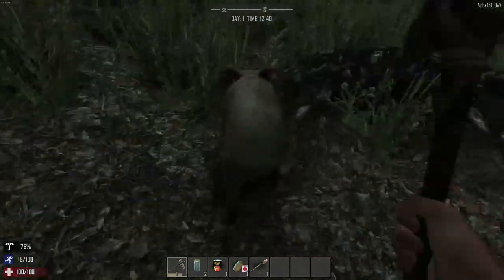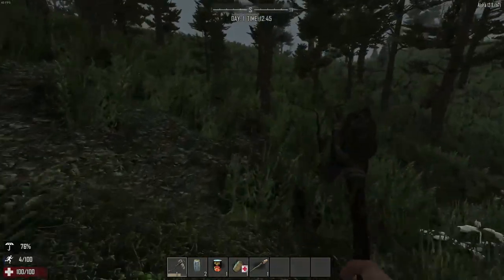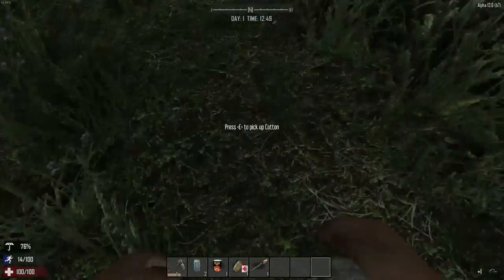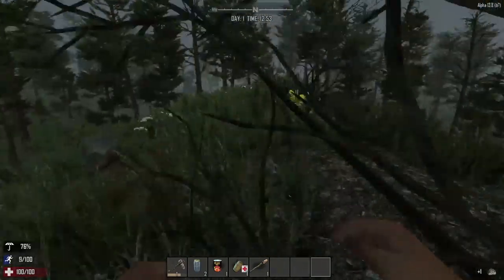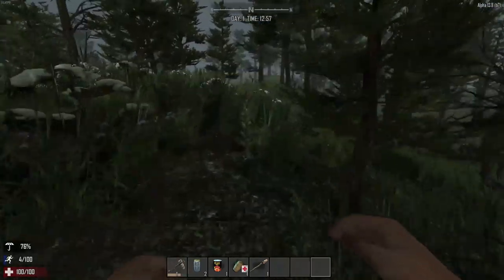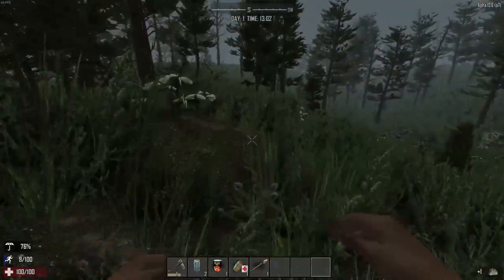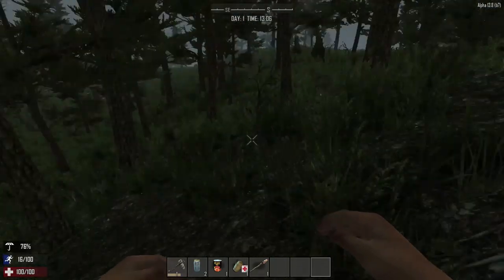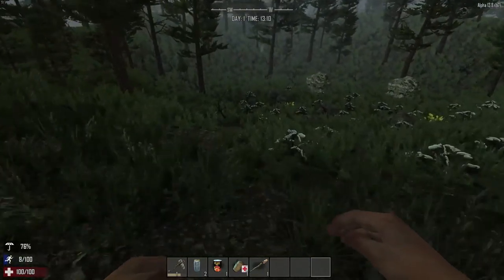That pig is probably going to lead me into danger. There's some coal I just passed - coal is very useful for the fire and campfire. I have to kill this pig then I'll go for the coal. Oh no, I ran out of stamina. Where did that coal go? I can't believe I just lost it. I am blind at the moment and there's another zombie. Should've just got that coal straight away.